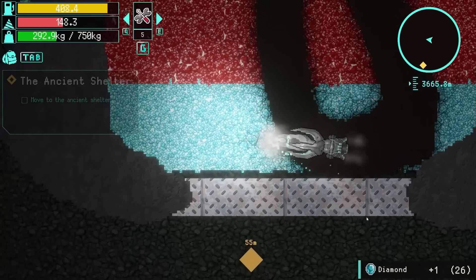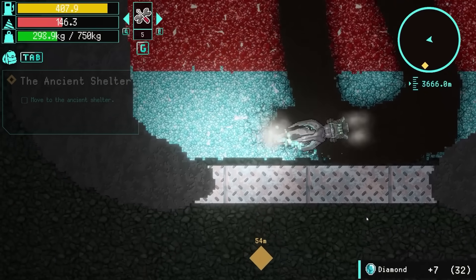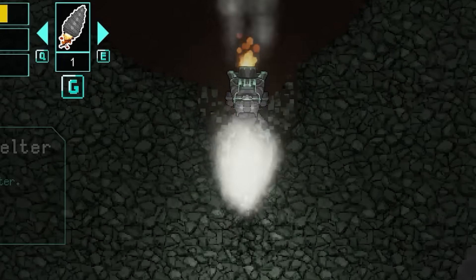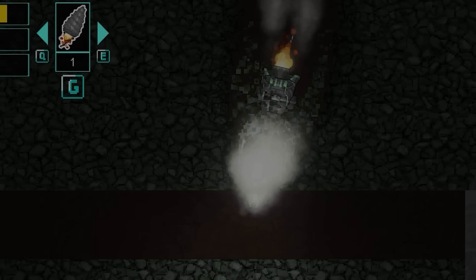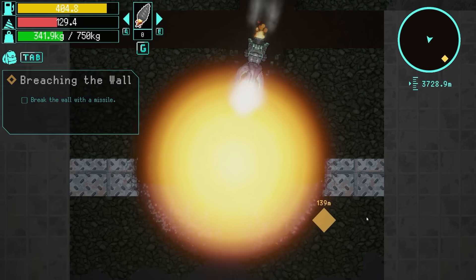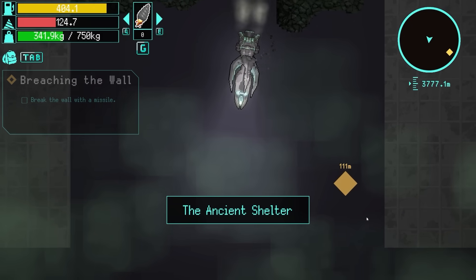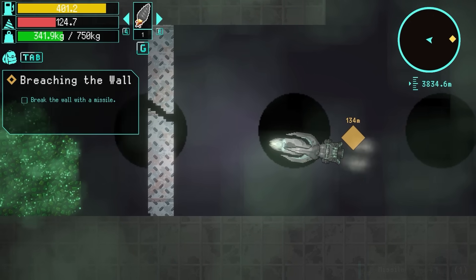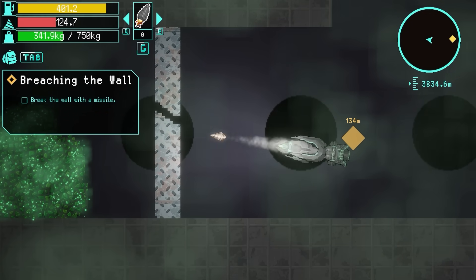We're back in here. I could fill up my inventory here, but instead I'll just shoot a missile. We can go beneath and see what's down here. Boost, missile, blow up that door - and the ancient shelter! So what have we got here? Look, break the wall with a missile. Boost - done it.